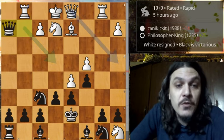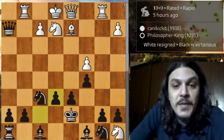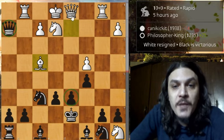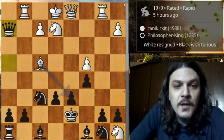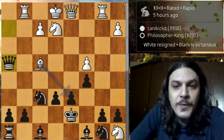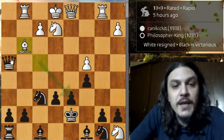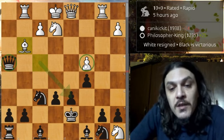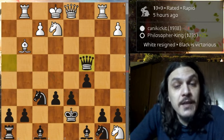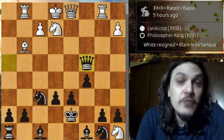Queen grabs another pawn on h2. We have pawn takes pawn on e6, black captures back. Then bishop to f4 attacking the queen and putting pressure on the open file. Black goes for queen h4, then bishop to g3 attacking the queen — but that leaves the c4 pawn undefended, so black gladly captures it. In this position white resigned the game, and he had every right to resign.